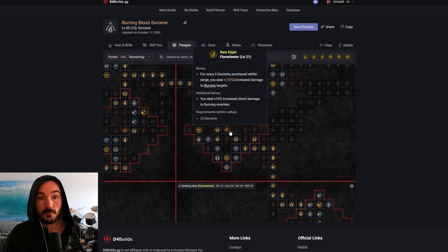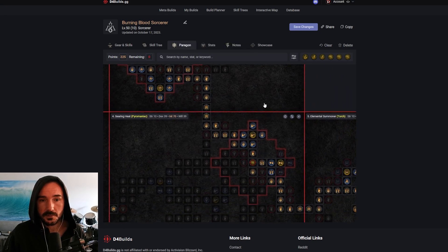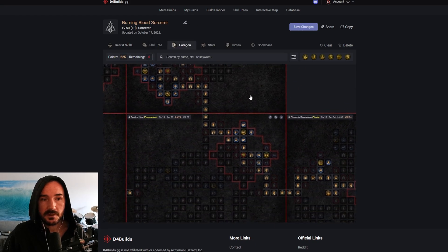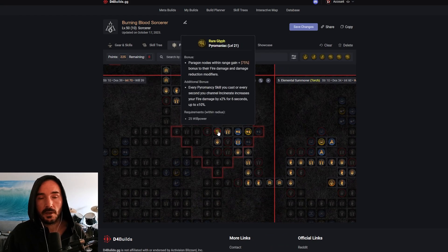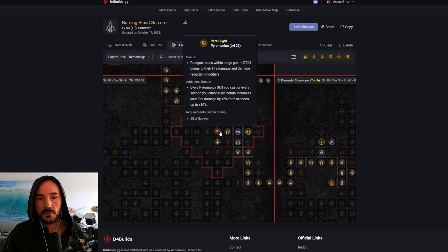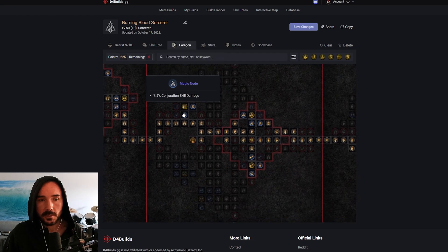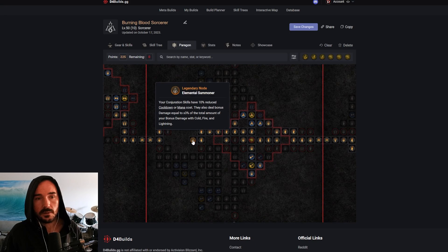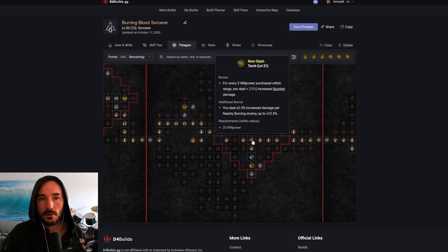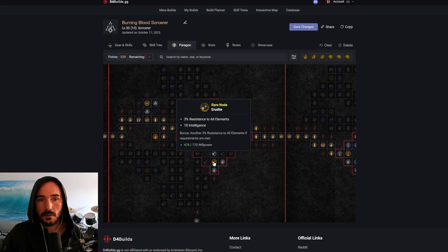Here we are grabbing the Flame Feeder glyph, which is going to scale with dexterity and do increased damage to burning targets. We're grabbing all the dex possible, coming up and grabbing this extra burning and damage reduction, then coming down from the Burning Instinct board into the Searing Heat board just through the corner to scoop the glyph. We're leveraging the Pyromaniac glyph here with the fire boost on the bonus to these two fire nodes specifically. Then rolling into the Elemental Summoner board, scooping a little bit of Conjuration damage here to help our Hydra, grabbing the Elemental Summoner node, working over to Torch, and getting a little bit of extra Conjuration damage and Resistance.